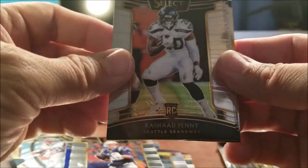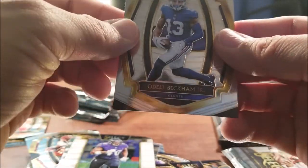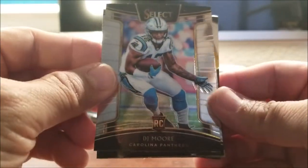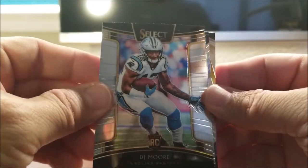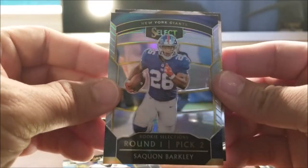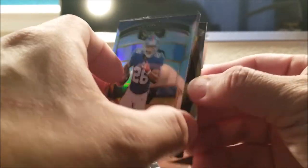Tom Brady, Rashad, Lorenzo, Kenny, Odell. Let's move some of this stuff out of the way. We're down to our last six, going through half of the box. We have yet to hit any of our hits. DJ Moore, Thomas — oh, something fell out. Round one pick — hey, that's nice. Saquon — very nice.